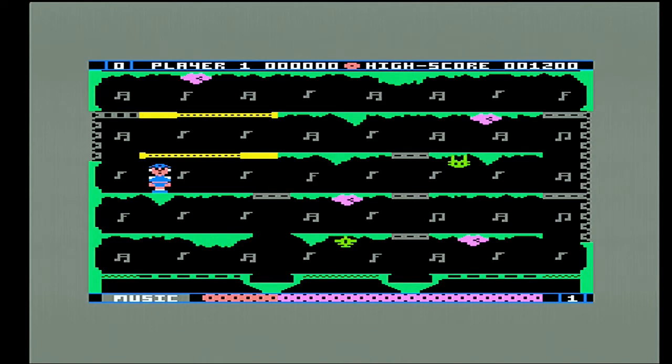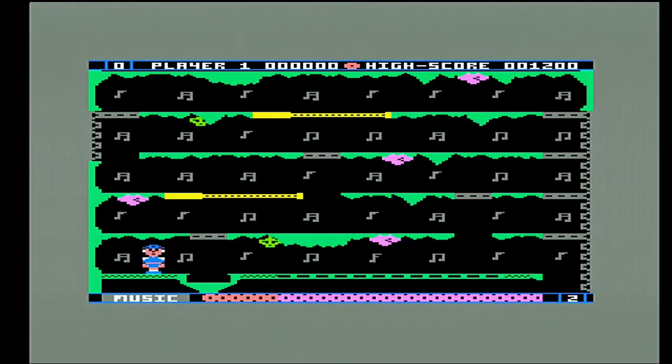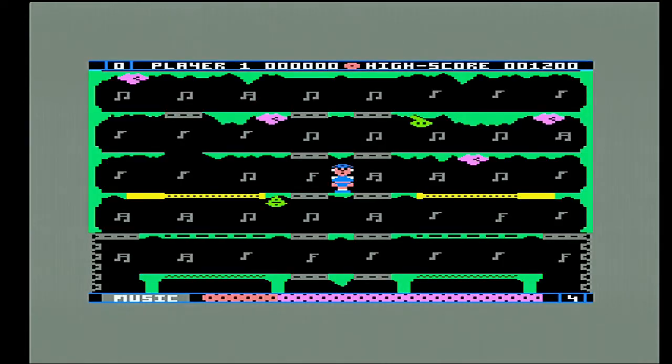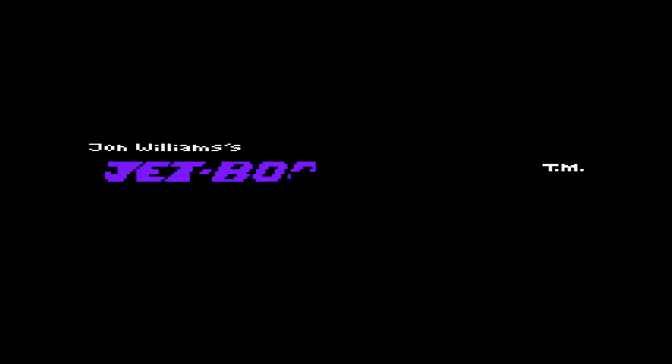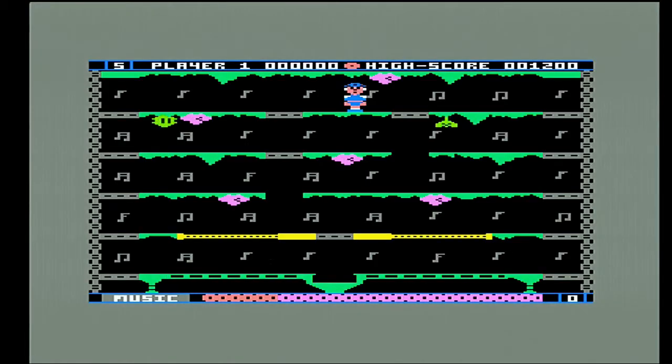So basically, collecting musical notes until you get through each level. I was absolutely dire at it on the Electron, so let's see whether we can do any better on the Amstrad CPC. First thing you'll need to know, as the demo screens fly by, is the colours are a lot better — there are better-looking characters than on the previous version. So without further ado, we're going to go.